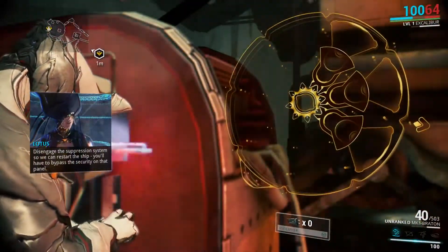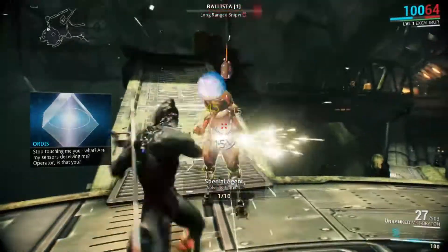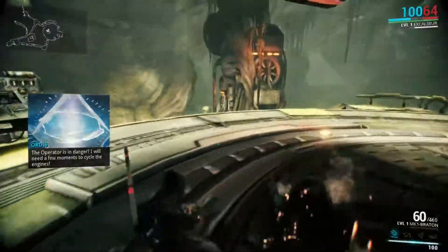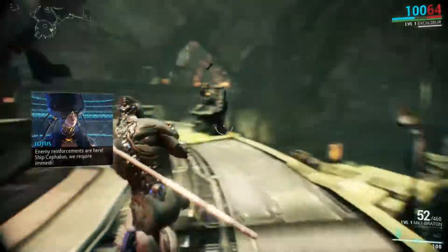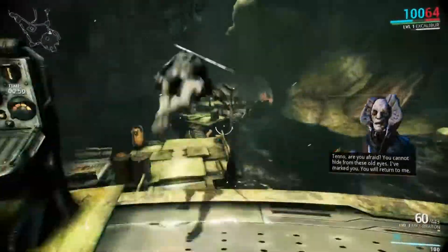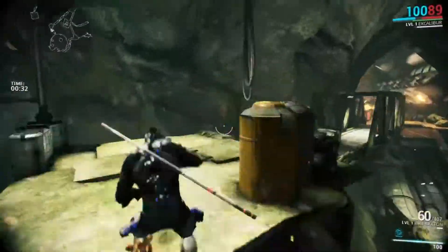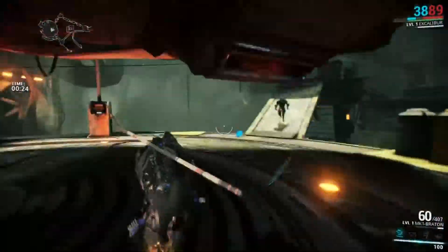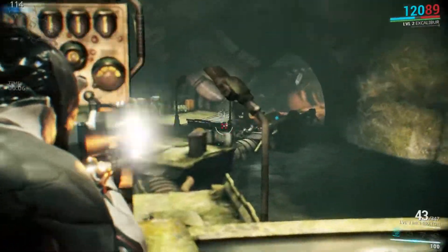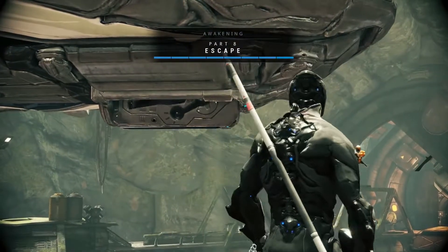We just hacked this console — it's a minigame where you have to tap X at the right time. Very straightforward — X on PS4, Spacebar on PC, or A on Xbox. Now we just have to defend this ship. Now that we've defended the ship, we're pretty much done with the prologue.